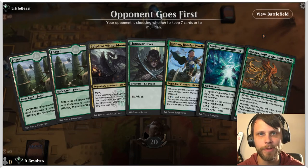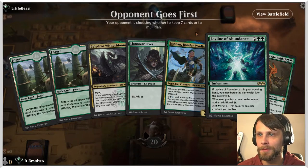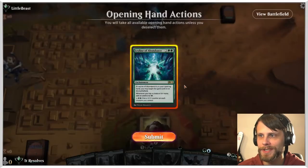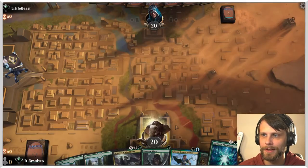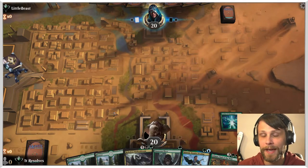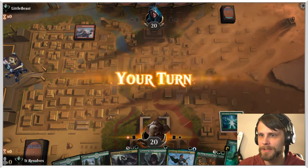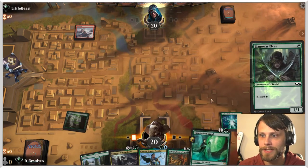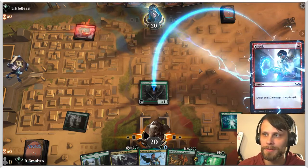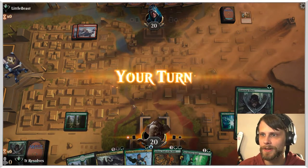Here we are for game number one with an amazingly good starting hand. We've got Leyline of Abundance and a Llanowar Elf. We don't have a lot to play these two cards with, but we do have a nice Ashaya we're hoping to get to. Let's get Leyline down and lead off with Llanowar Elf on turn one — an absolutely perfect opening. The trick is going to be outpowering what our opponent is doing.